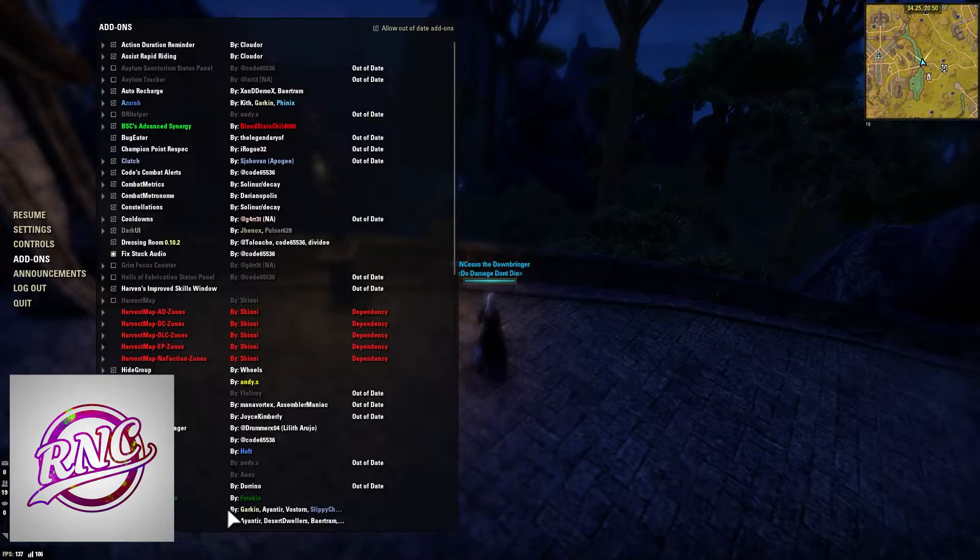Fixed Stuck Audio: there's a bug in Sunspire where the dragons keep screaming at you. You bind a keybind to Fixed Stuck Audio and it turns your sound off and on, which gets rid of the deep breath audio loop. So if you're tired of hearing the dragons scream at you, very simple fix.